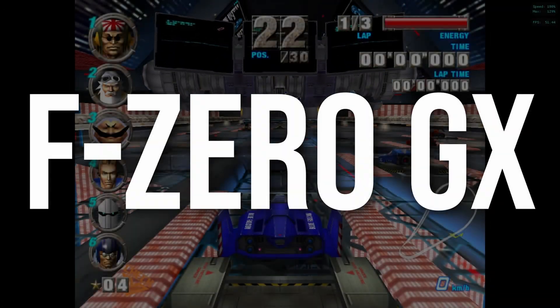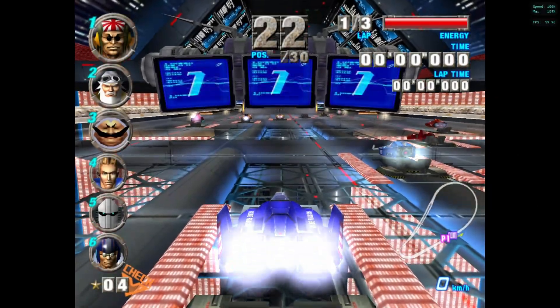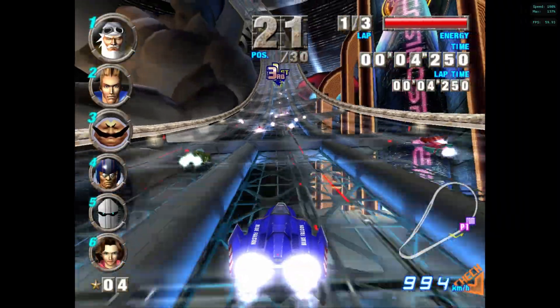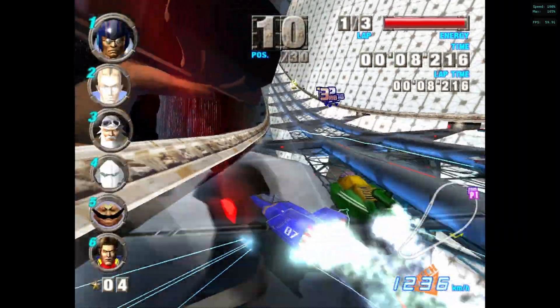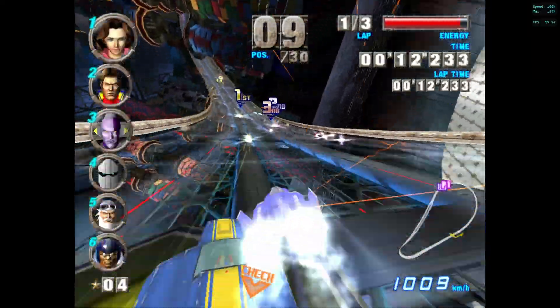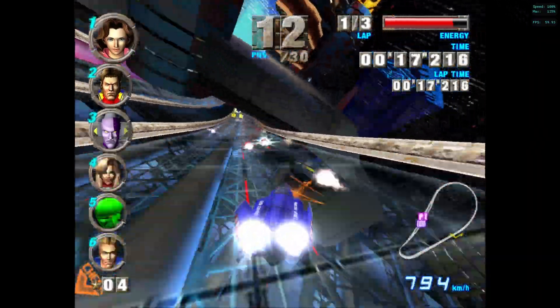With GameCube, I decided to run F-Zero, as it is typically one of the harder-to-run games. Not only does it run the game, but it runs it really well upscaled — this is a 2x upscale — and we still have room for more. If you look at the top right-hand side, you can see the speed is 100% with the max being a fluctuating number there, so we probably could have taken this up at least one more step in resolution. But this works perfectly fine — we're sitting at 60 frames per second.